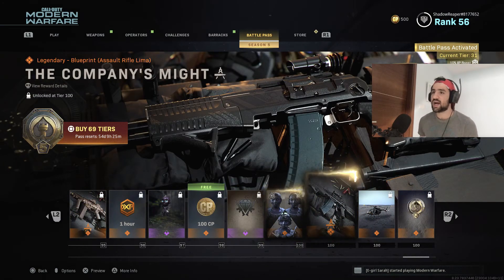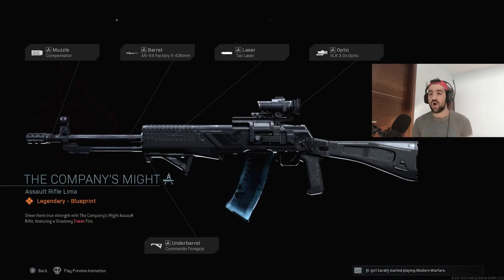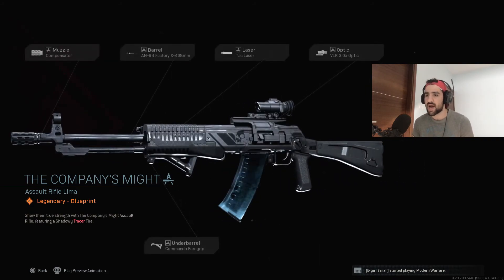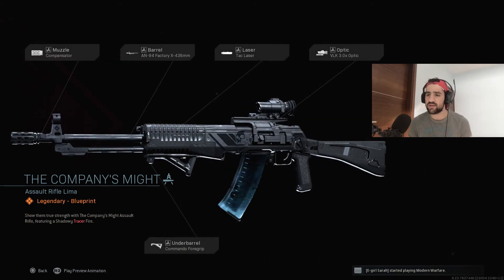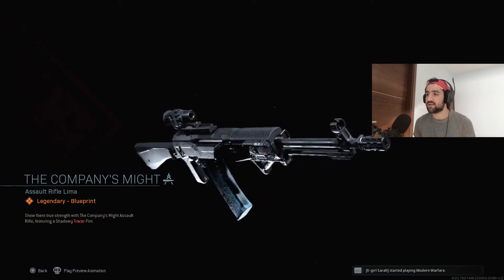Last but not least, the Company's Mide — this is the blueprint version of the brand new AN-94. You can see the magazine — something's a bit different with the mag. If I read the description: 'Show them true strength with the Company's Mide assault rifle, featuring a shadowy tracer fire.' That's actually really interesting — I'm really looking forward to using it.